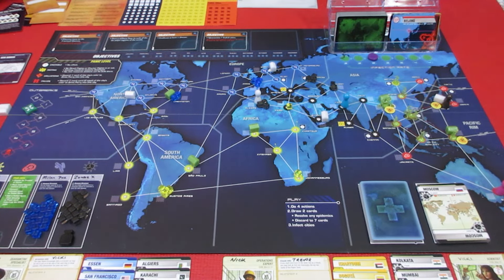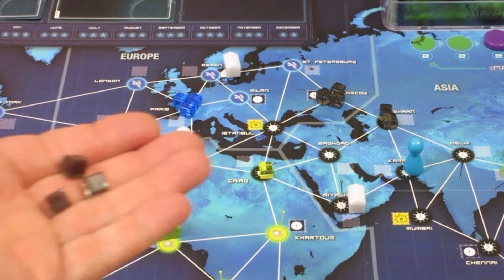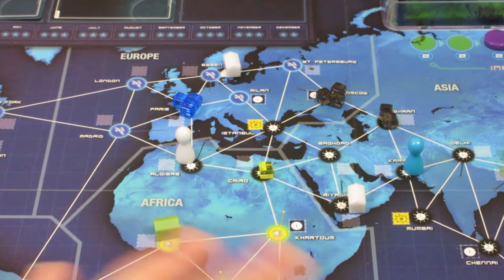Let's zoom down and see what we're going to do with Trevor. Alright Trevor, currently right in Algiers - these just come off, automatically cured, doesn't take an action. Zombie X - boom, done.